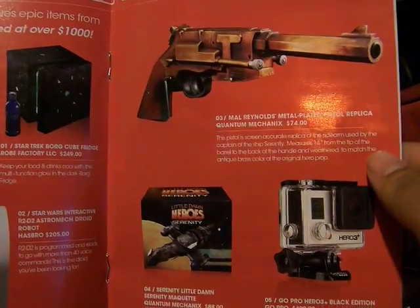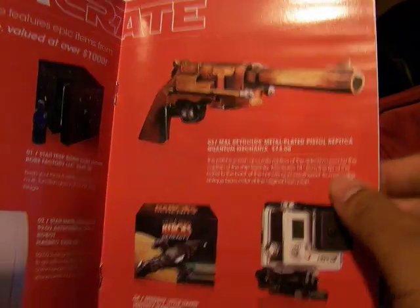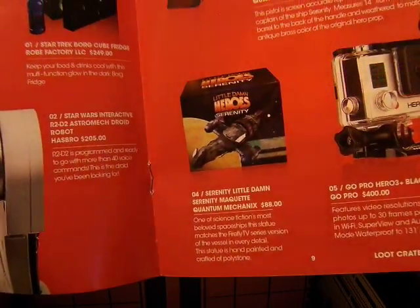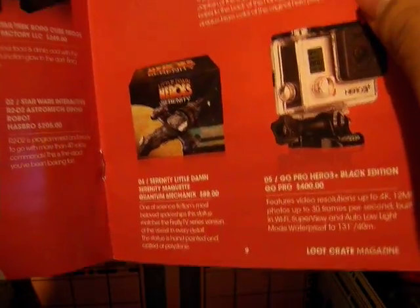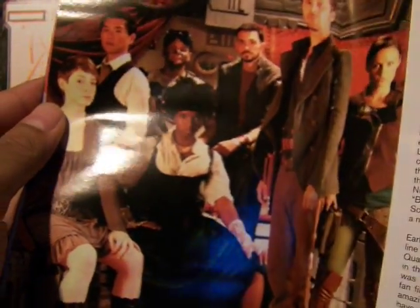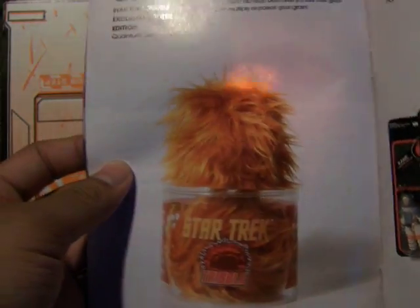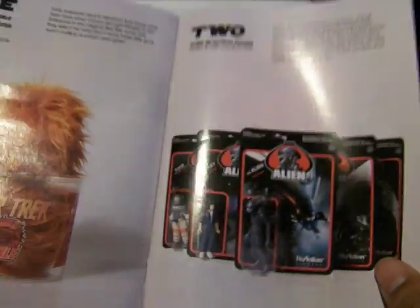Star Trek Borg Cube Fridge. Mal's Gold Metal Plated Pistol replica from Serenity. They did a short based on Firefly which is pretty good. This is the behind the scenes — there's the Tribble and one alien ReAction figure.